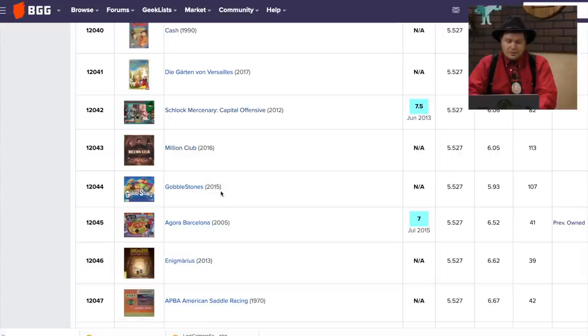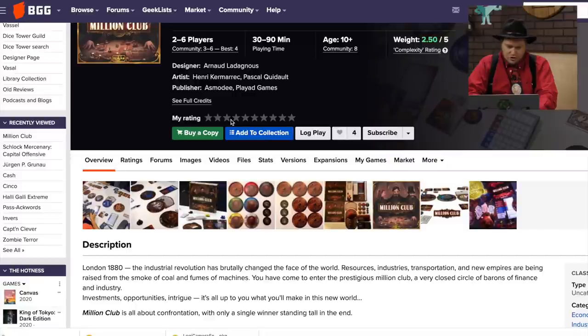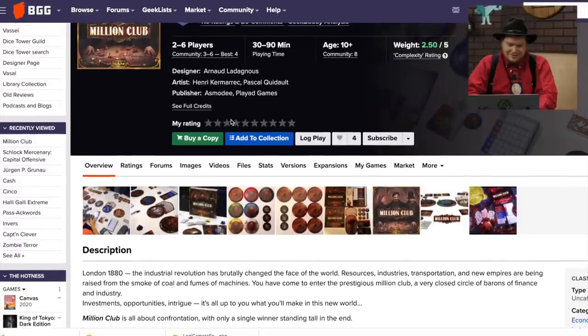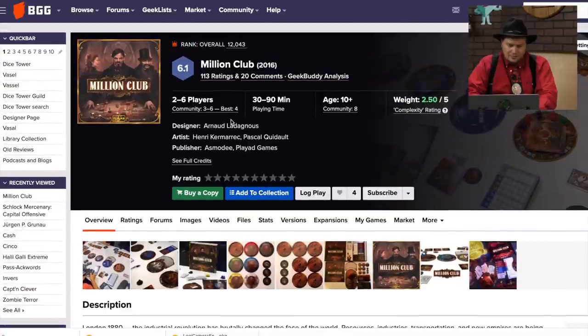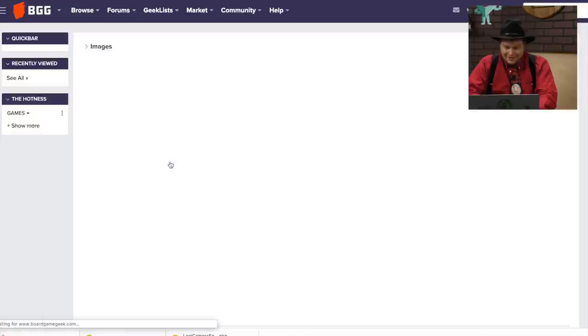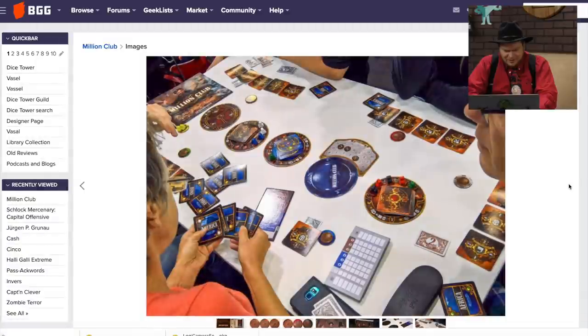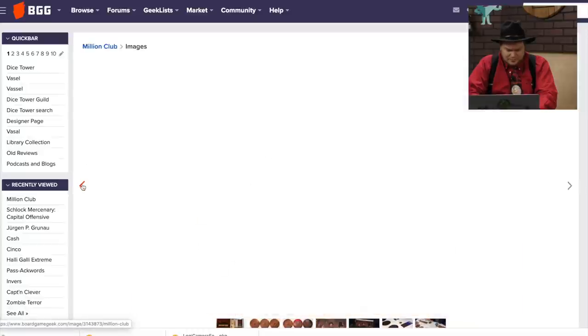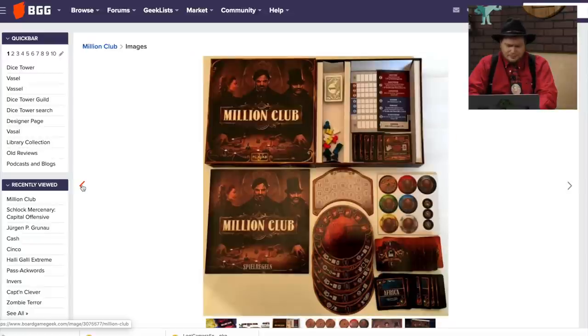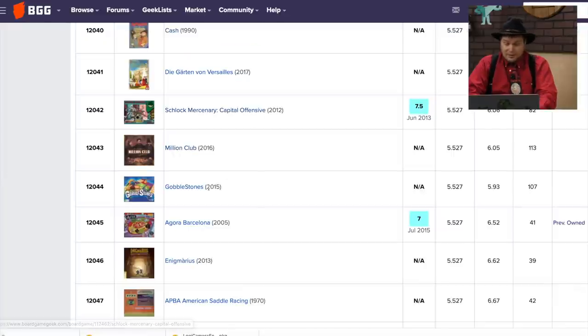Million Club — I'm assuming you have to have a million dollars to be part of this club. The Industrial Revolution — you are a close circle of barons of finance. This is from Asmodee and Play It Games, from 2016. Is it a resource management game? The cards look interesting. I like the look of the game — it has a cool steampunk vibe to it. I don't know much more about Million Club.